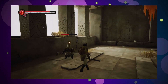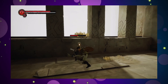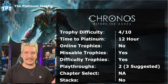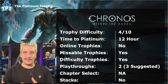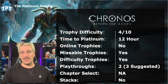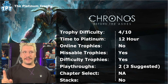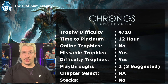Time to platinum is around 12 hours, and I'm being generous with that. You can probably do it in less, especially if you time your playthroughs carefully — if you only do two playthroughs instead of three, you can definitely finish faster. The game itself is actually pretty short and you can speed run through it on subsequent playthroughs. There are no online trophies, which is great. There is one missable trophy in the game, and it's a notable one, which we'll talk about shortly.